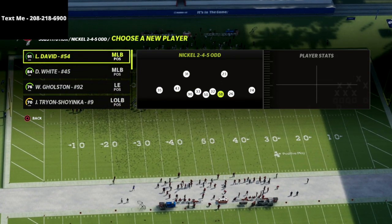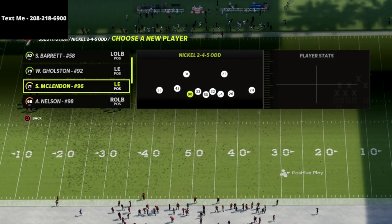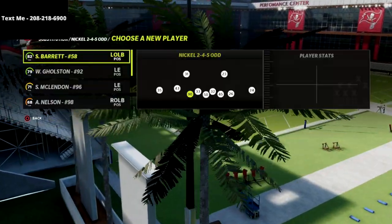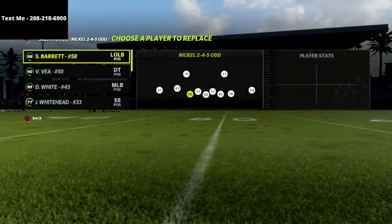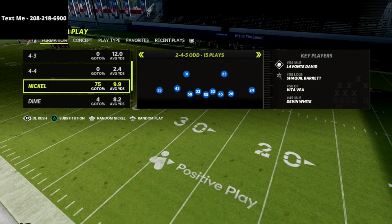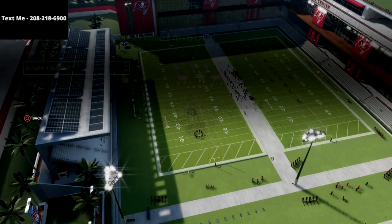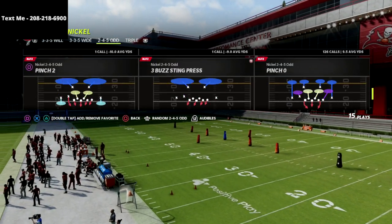What this allows you to do is get three safeties at linebacker. For the Bucs, you could get one of those middle linebackers down there — for example, put Devin White at basically defensive end, put Shaq Barrett on the field, and then you've got all of these safeties on the field. You could do exactly what you're accustomed to out of the Nickel 3-3-5 Wide: Mike puts Cover 3, Cover 4 Show 2, Tampa 2, and then come out in the 2-4-5 Odd.